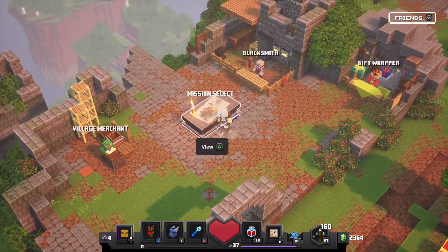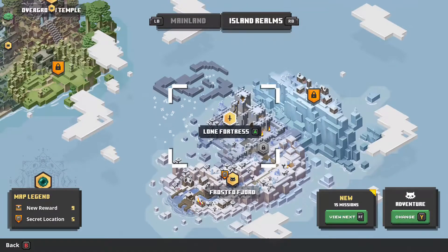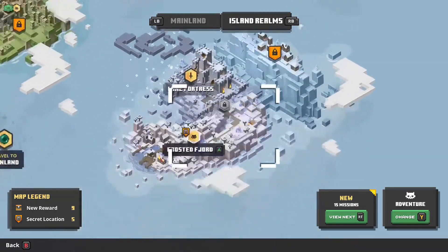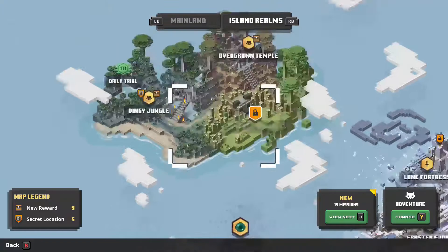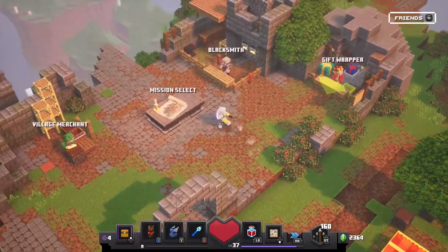Hey, it's the Jolly Ackerter, hope you're doing well. Today we're going to be playing some more Minecraft Dungeons. We're going to be doing — I think it's the last level — the Lone Fortress, and then we'll probably be doing the Secret Mission, and then maybe a Daily Challenge. We'll either be doing the Daily Challenge in the Jungle one or the Frost one, if there is one.